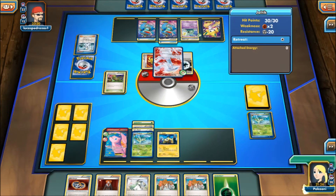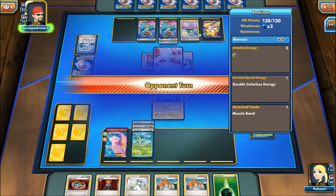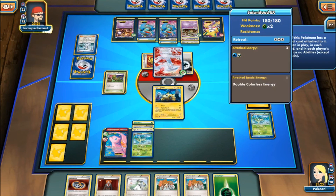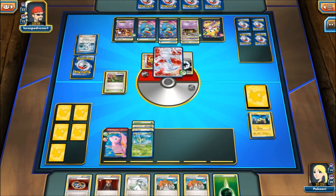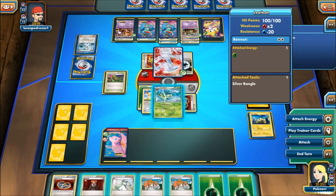Leafeon does die — it did not wake up. We're going to say this Joltik is a sacrificial prize. It is going to die, but we get to save the Leafeon. Next turn we can Lysandre up a Toad and knock it out. I think that's a good play — might not be.